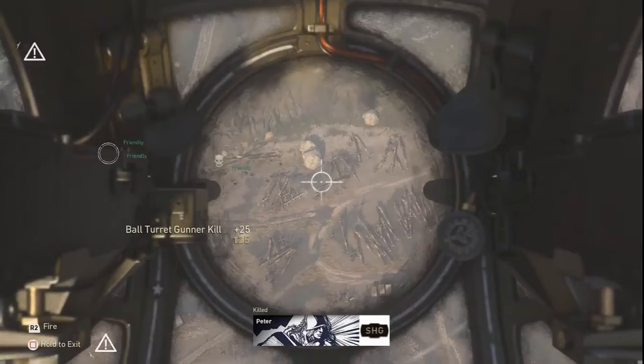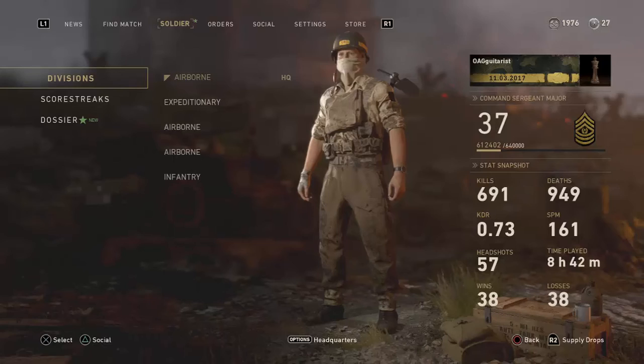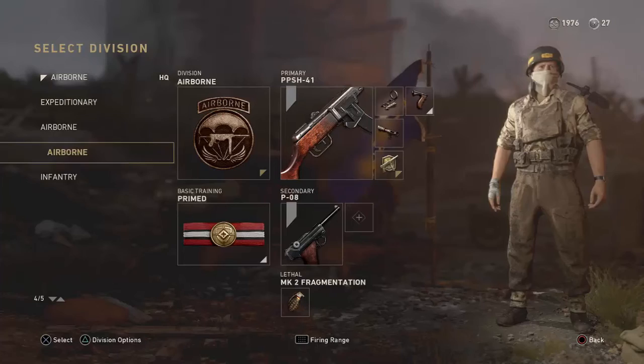This is Phase 2 of our tips and tricks on how to get better at Call of Duty World War 2, and this is probably going to be one of the most vital phases out of the three we're going to cover today. That is setting up a class that will set you up for success. Right here I have the PPSH — I love the PPSH.